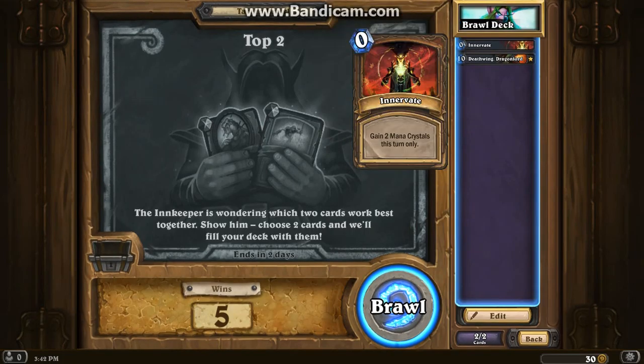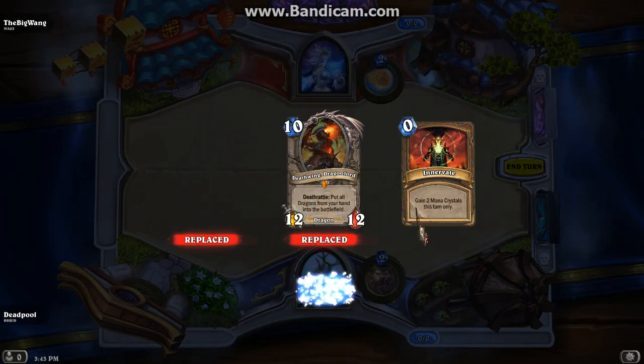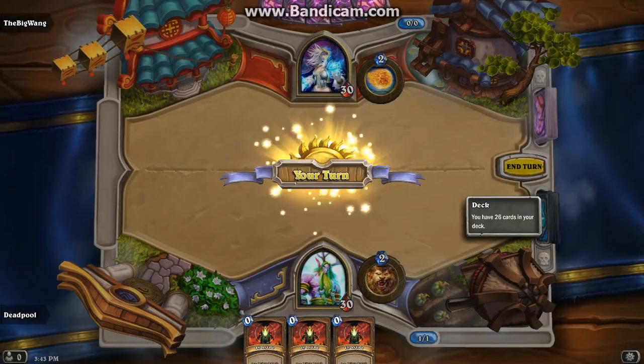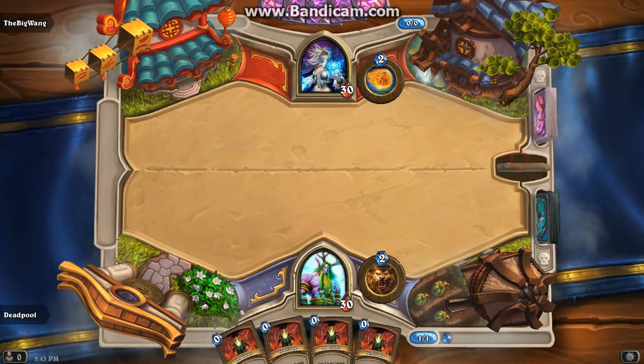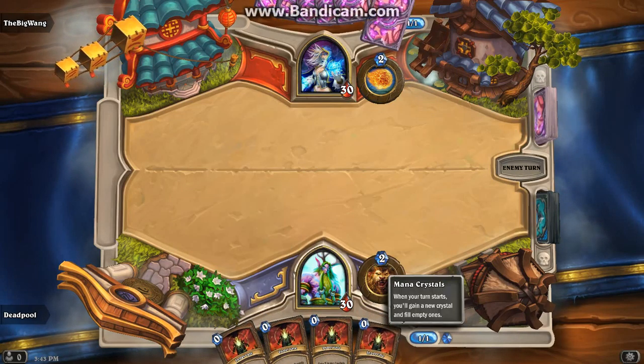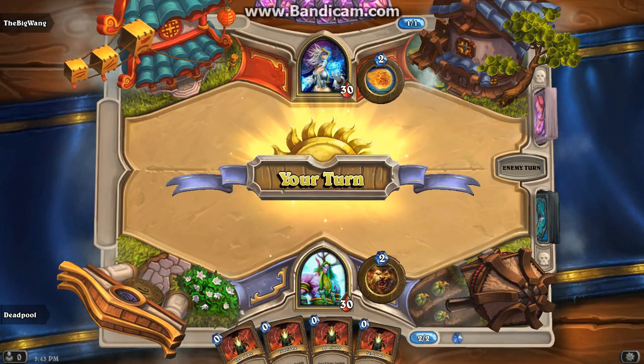So my combo is Innervate and Deathwing Dragonlord. This is how the combo works: fill your hand with Innervates, then proceed to draw more Innervates until you draw Deathwing Dragonlord. At turn 2, 4, 6, 8, 10 - you need 10 mana worth of Innervates.